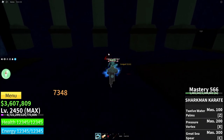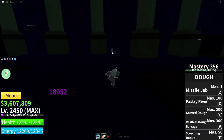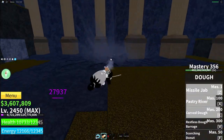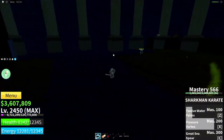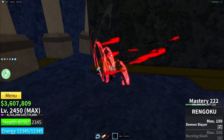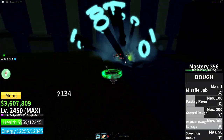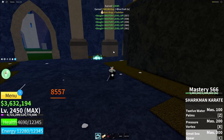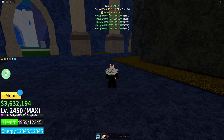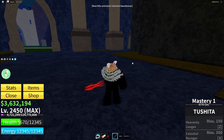Once you're inside, you can start fighting this guy. Make sure you kill him — he's not too hard but he is kind of strong. And there we go, we killed him. Item drop: Tushita! There you go, now you have the Tushita sword.